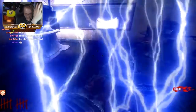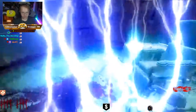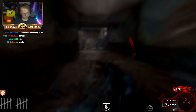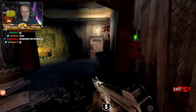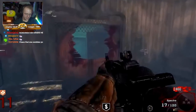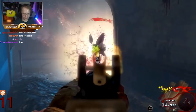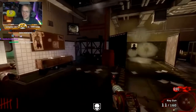Black Ops 1 started to expand on the original formula by smoothing out the edges and making it an overall better experience — a lot less glitches than World at War. Black Ops 1 released with two maps, the first being Kino der Toten, the iconic theater map. For a lot of people, when you think of Call of Duty Zombies your first thought is Kino. I would say Kino der Toten is the first zombies map played by the most amount of people. The release of Black Ops 1 saw the zombies mode having more eyes on it than ever before.